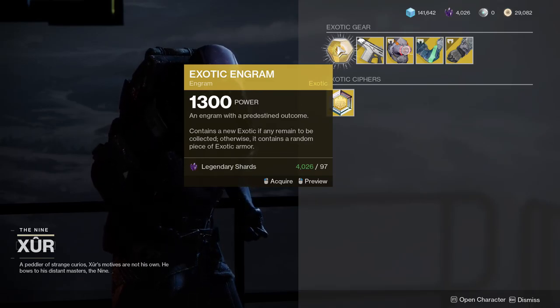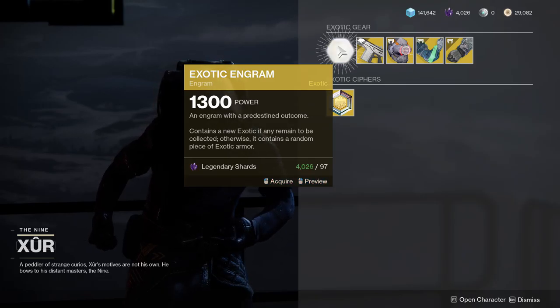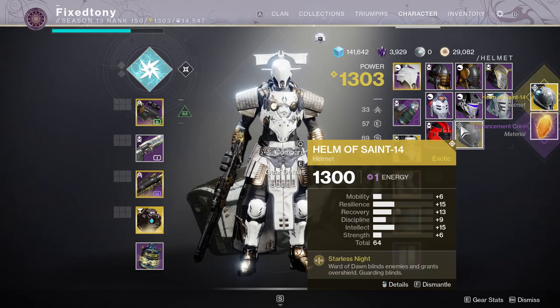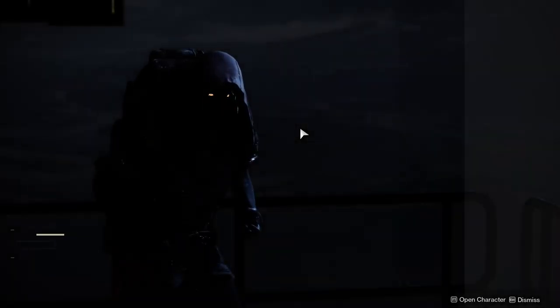That's pretty much it. Pick up the cyphers if you need them, and grab the random exotic if you want to — I'm picking it up just because why not. The helmet has 14 stats; I just got that not too long ago and I think those stats are pretty fire. Alright, be safe guys, see you later.